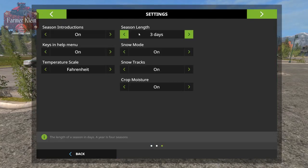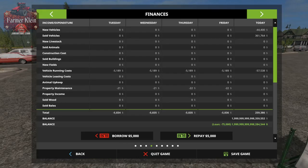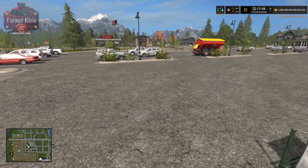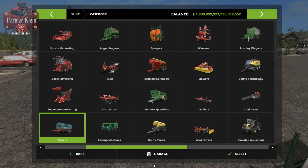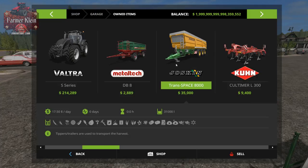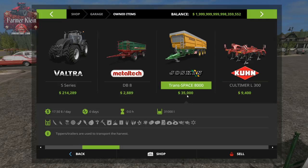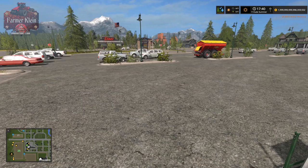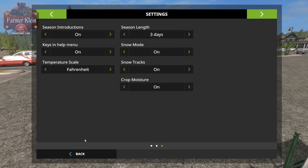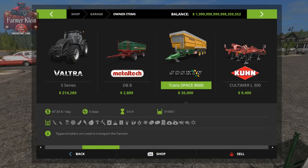Never change your season length in the middle of a game save — it can severely impact your growth rate and other things related to your harvest. When we were at three-day seasons and look at the trailer maintenance in the garage, it's costing us $87.50 a day to own this trailer because of the three-day seasons.